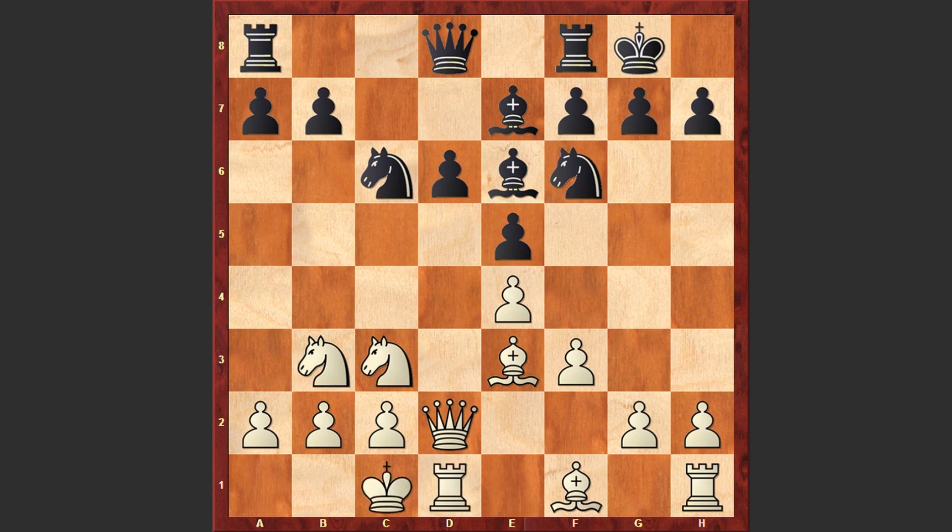After Be6, White castles queen side. We have opposite side castlings and this is going to be a sharp battle. Here we go — a5. Black is starting an immediate advancement on the queen side. Be5: White is both developing the bishop and at the same time acting against Black's a4 move.